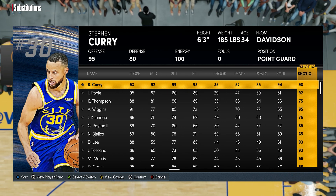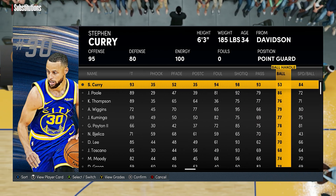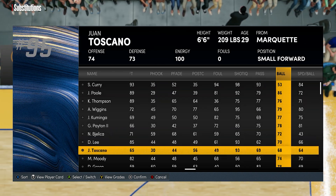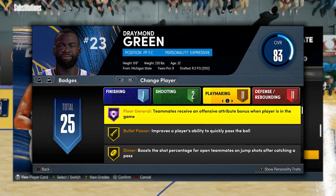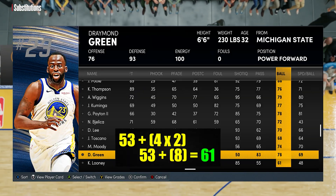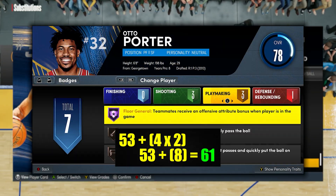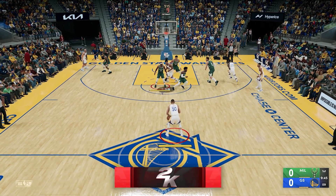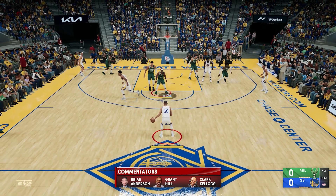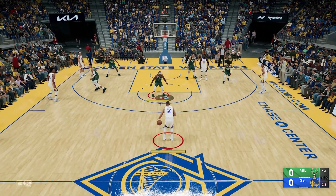So now for the stacking test, we'll be doing the same process. First I change Steph's ball handle to 53 and equip Draymond and Otto with both Hall of Fame. If the boost really stacks, that'll be four times two, which is eight, so 53 plus 8 equals 61 — that should enable Steph to do the momentum crossover.